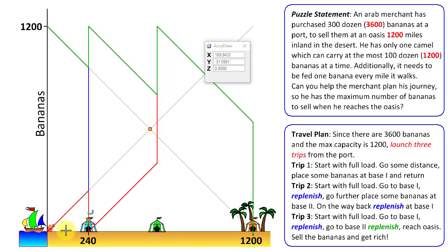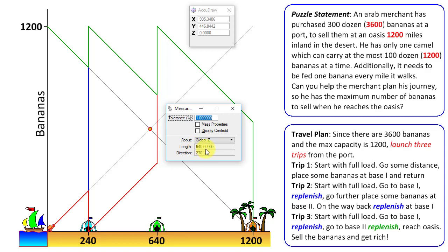The first base camp is at 240 miles. For the second base, we have two forward trips and one return trip covering the distance d from base one to base two — that's 3 crossings, so 3d = 1200, giving d = 400. The second base is 400 miles from base one, at 640 miles total from the port. At that point, with a full load of 1200 bananas and 640 miles remaining to the oasis, we arrive with 1200 − 640 = 640 bananas — confirmed to be exactly 640.